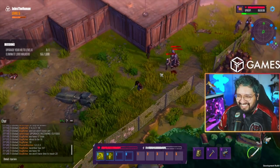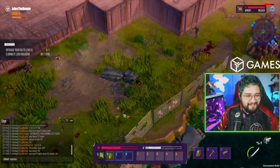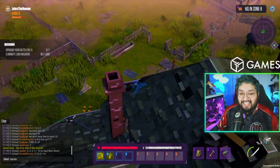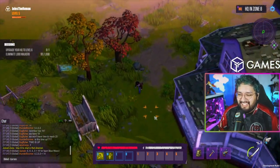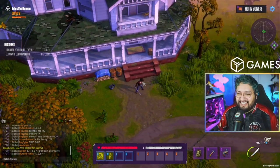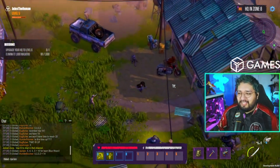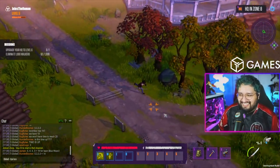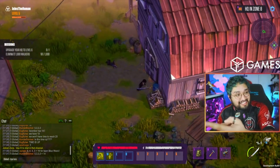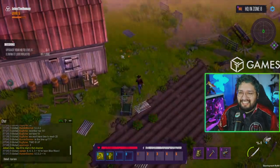We're heading down to zone five — searching around. I'll hop up to the Discord channel. Oh, there it is! None of the devs made bases, did they? Wait, we made bases — I made a base! I thought we were just playing. You guys did me dirty! Oh, it's the barn — that's my failure. You guys know that's so funny — that's the barn from The Walking Dead!